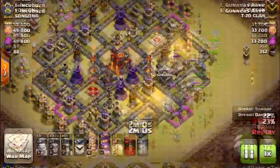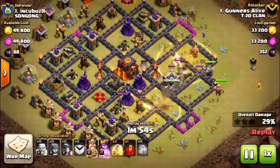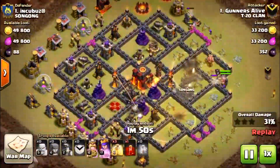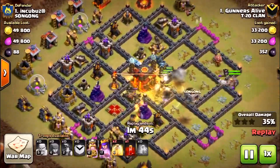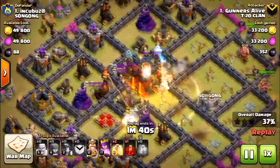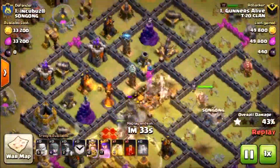Take a look at my enemy's inferno towers — they're only set to attack one troop at a time, making the miner attack that much more effective. Had the inferno towers been set to attack five troops at a time, those miners may have been taken down pretty quickly. But since the enemy inferno towers were only attacking one troop, I decided to load up with as many miners as possible and attack the enemy base.